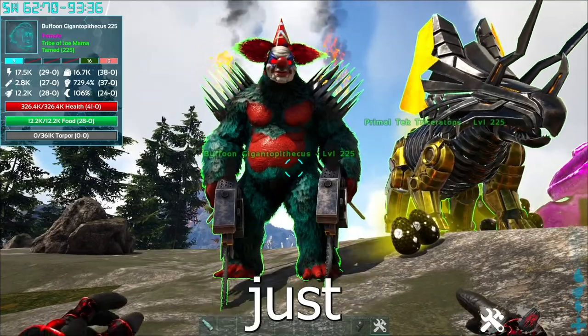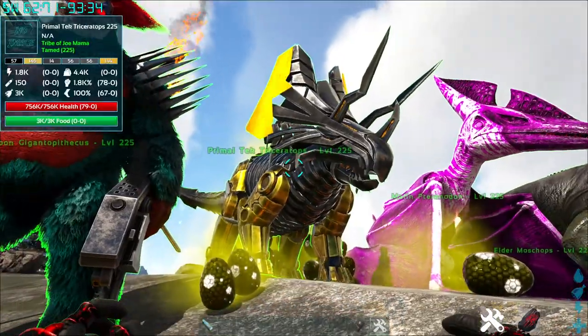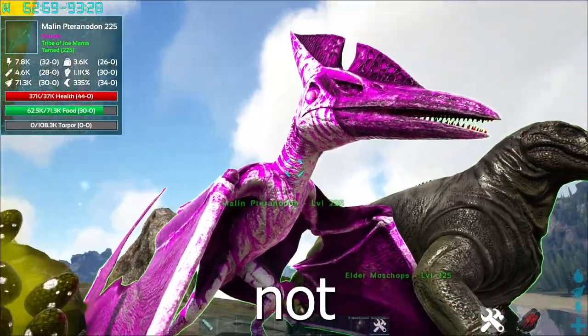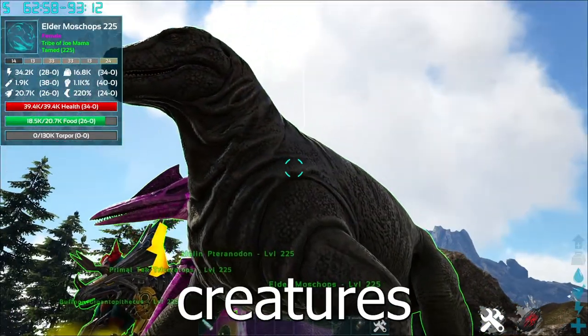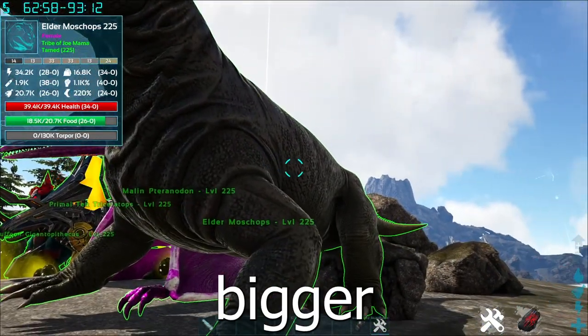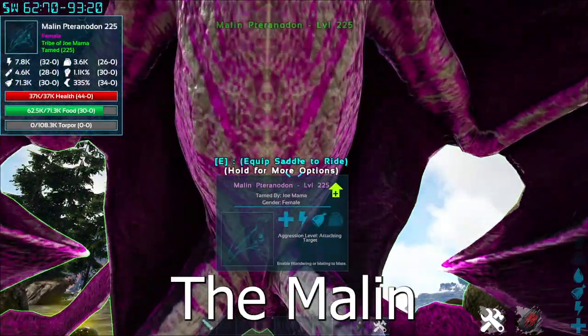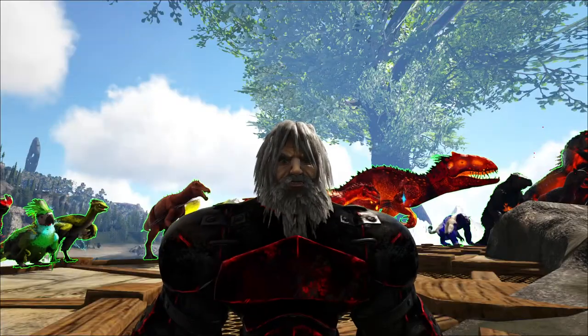The bosses are just way too strong early game, so you better run as fast as you can — odds are they will kill you. The Primal Tech creatures are not able to be tamed, but you can kill them and rebuild them. The Elder creatures have higher stats and are bigger than the vanilla counterparts, and they're also rideable without a saddle. The Mauling creatures have insane speed and can summon minions that fight with you.